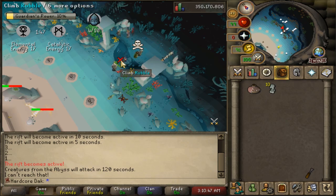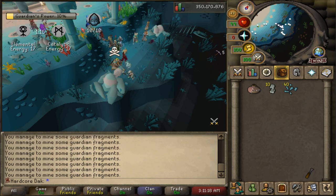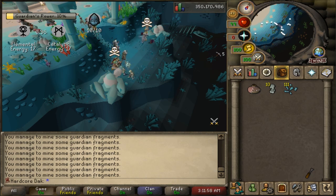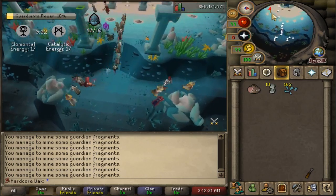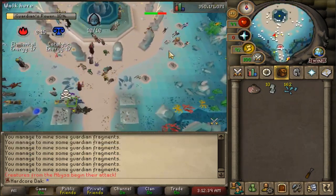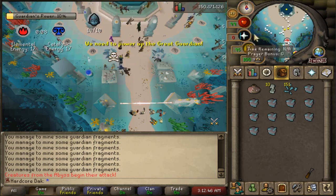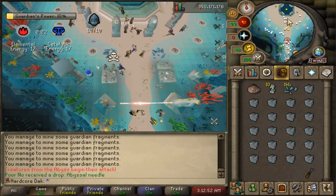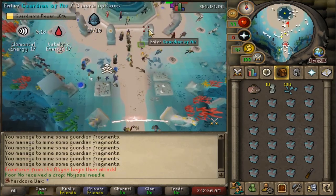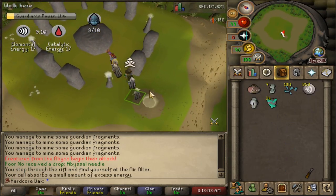Once the round begins, charge up whatever barrier you're standing at, then head over to whatever remains you can mine. If you have 56 agility, head to the Large Guardian Remains and mine for pretty much the full two minutes, leaving around 15 to 20 seconds to run away. I usually go for 160 fragments. At 160 fragments, head to the workbench and fill up one inventory of Guardian Essence. Check the top left — the altars have opened and will be changing. I'm going to make one inventory and then head into whichever altars are open for the second round, which right now is air and blood.